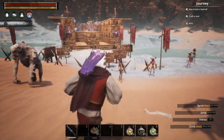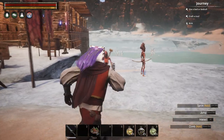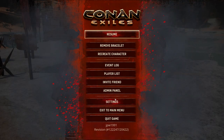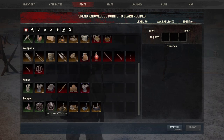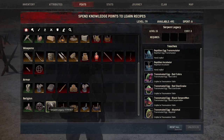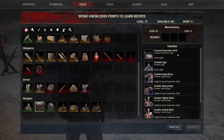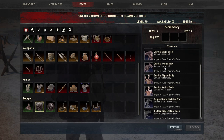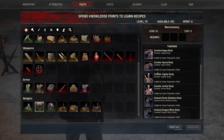Now this first mod, AG Mods Magical Thralls, gives you two new feats. The feats are called Necromancy and Serpent Legacy. The Necromancy feat allows you to construct a Corpse Preparation Altar and a Zombie Cage, and with this you're able to create all kinds of Undead Thralls.